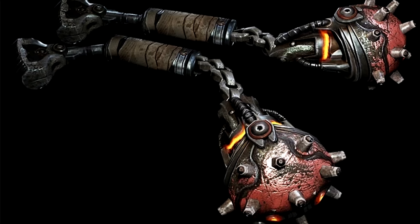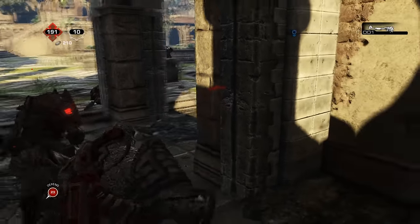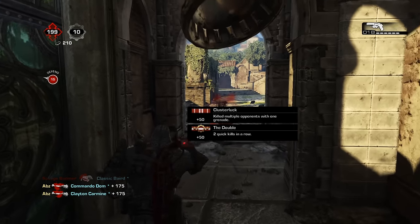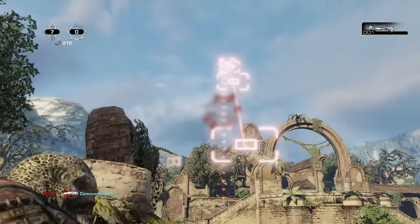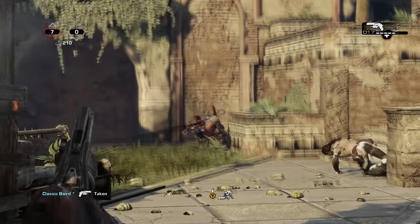The standard issue grenades used by the Locust as well as the COG were the frag grenades, also known as Bolo grenades. The range on these grenades depends on the user, just like with any other grenade, and the frag grenade's blast radius is large — a combat roll will rarely get you out of harm's way. The frag grenades can do devastating damage to troops, vehicles, and more. For the Locust, the Locust Grenadiers would often be equipped with frag grenades as part of their arsenal, since they were very aggressive shock troopers able to deal heavy damage to the Gears.